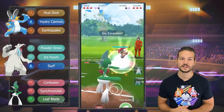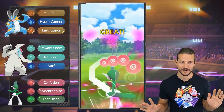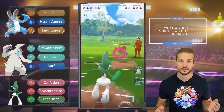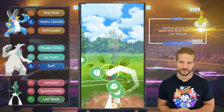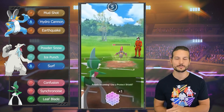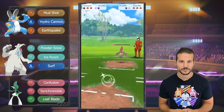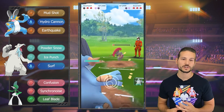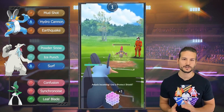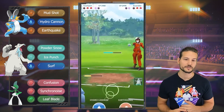Now he comes in and we throw Synchronoise — I know that's not what it's called, I just can't say it. Right now I can farm a lot and I'm hoping to get another Leaf Blade — yes! This is clutch, this is perfect. We really needed that Leaf Blade. Can we farm with that? Awesome — he dumps his energy and I can just come in and farm it down with my Swampert. I'm not gonna commit to a shield and will unfortunately take a Drill Run, but I'm just farming it all the way down.